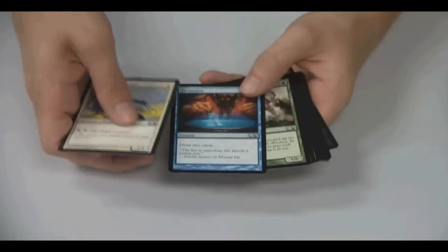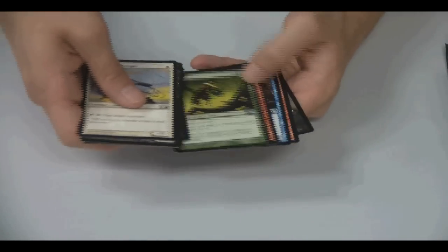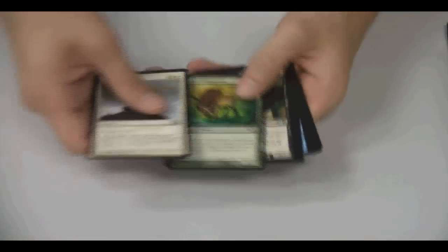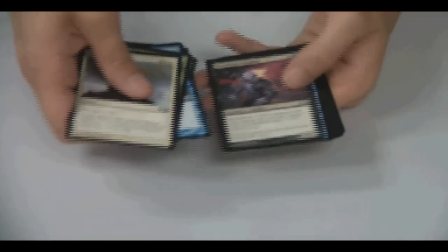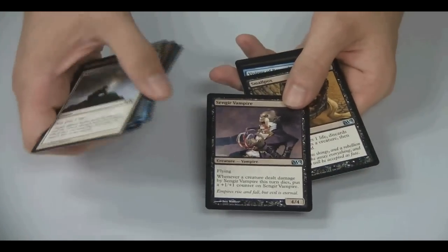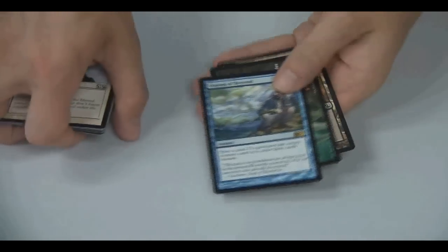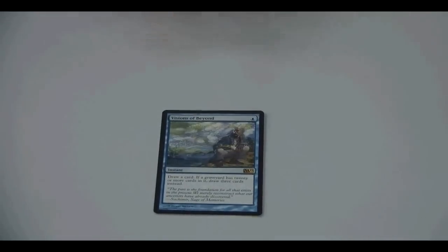Arachna Spinner — another foil. We've been getting a lot of foils already, so that's good. Lightning Bolt didn't get reprinted, unfortunately for you red players, but Incinerate's back. Scrambleverse — that's a brand new one. Sanger Vampire made a return as an uncommon instead of a rare. Smallpox made a return too, very solid card — that's going to change a lot of things. Visions from Beyond: it's one of the best cards if you have 20 or more cards in the graveyard.